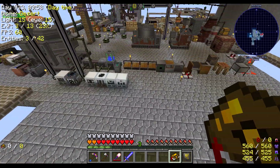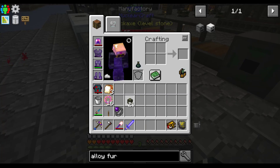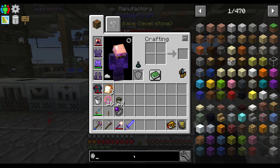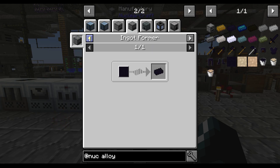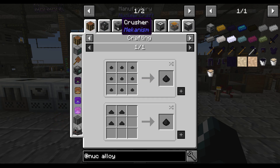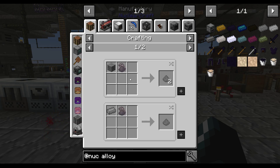Where are we going to set some of this stuff up? Let's go ahead and just set it up down here. So we need the alloy furnace and we've got the manufacturing, which I believe just does the thing. So at nuke alloy, tough alloy is... ferroboron and lithium. How do I get these guys? Ferroboron comes from boron and steel.